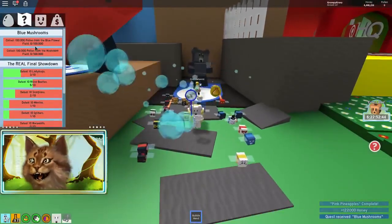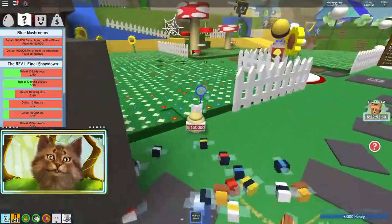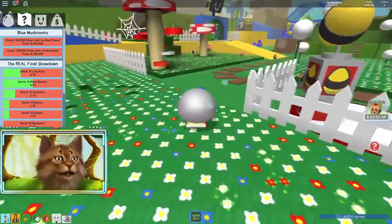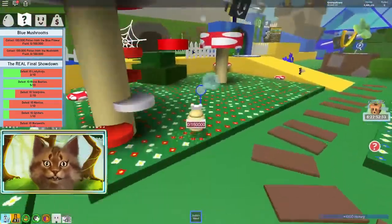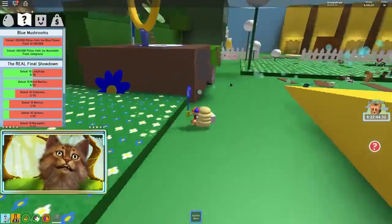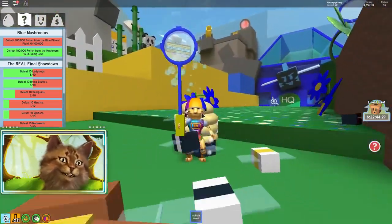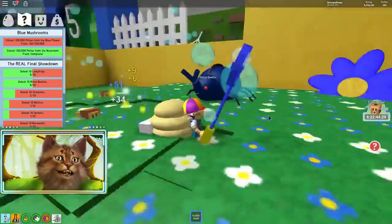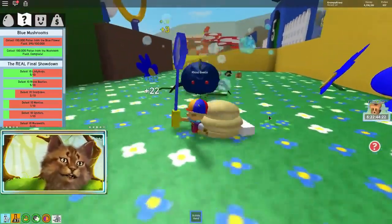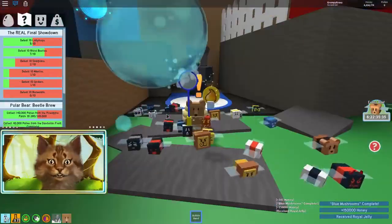So 100,000 pollen from the blue flower field and 100,000 from the mushroom. Let's start with the mushroom first. Now we need 100,000 pollen from the blue flower field, which is right here. I look so funny with this hat. Take care of this rhino bee right now, guys. Alright, we got only 12 more and then we'll get a diamond egg.